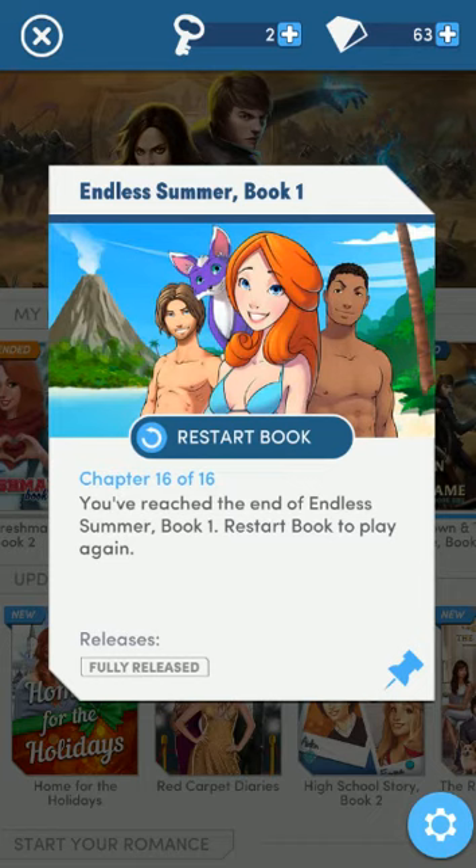Greetings and salutations. This is Griffin. I'm going to be playing a game called Endless Summer. This game is through the app Choices: Stories You Make. It's available in the Google Play Store. I don't know where else it's available because I only have Android.